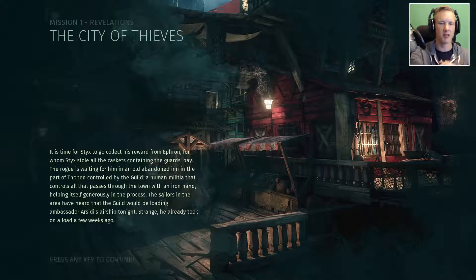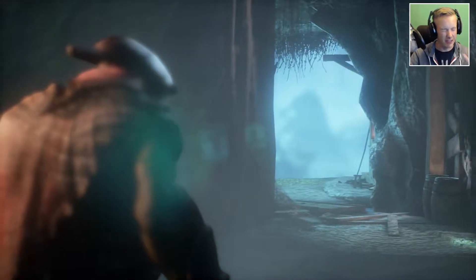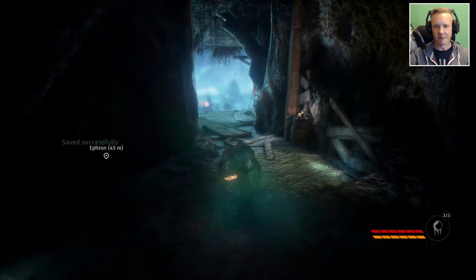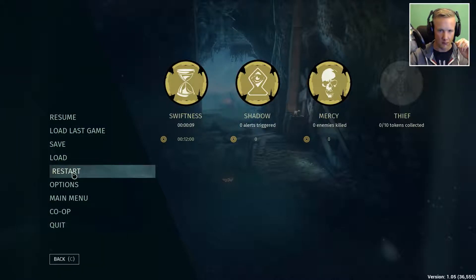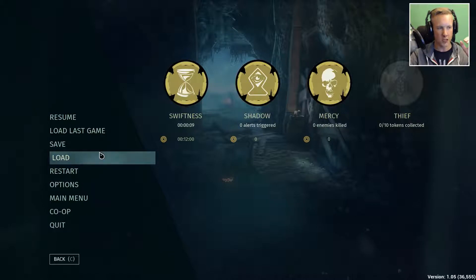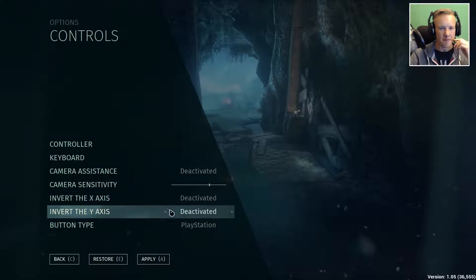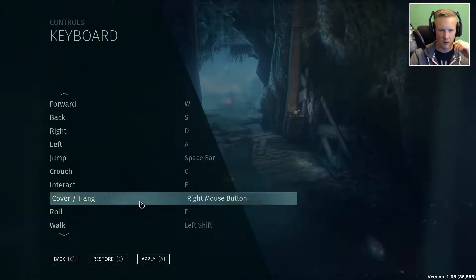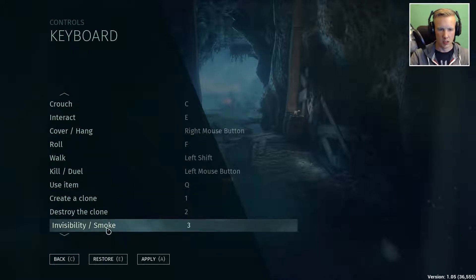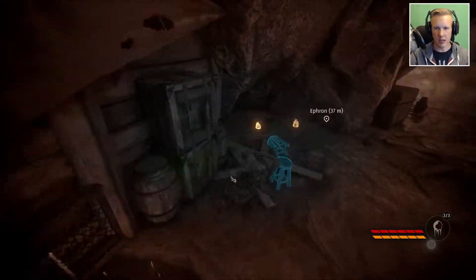The sailors in the area have heard that the guild would be loading Ambassador Arsidi's airship tonight. Strange — he already took on a load a few weeks ago. And there it is. Now it's gone. So how do I use stealth? Okay, so these are the medals. The game wants me to complete this in 12 minutes. Let's check the controls. Roll, Walk, Kill in a duel, Use item, Create a clone, Invisibility — okay so 3 is invisibility. Good to know.